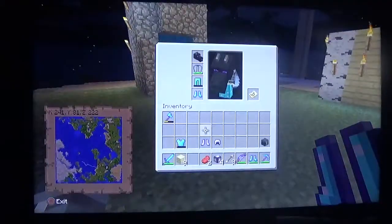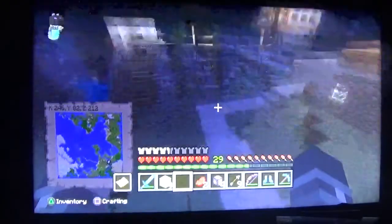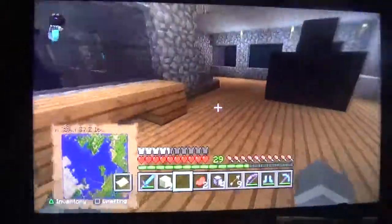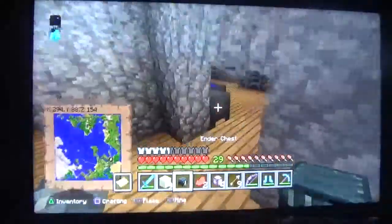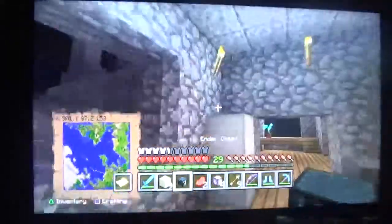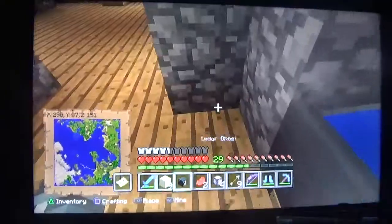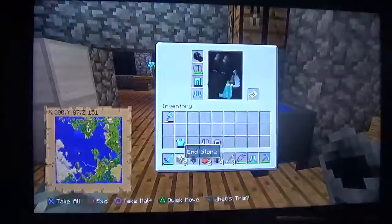We got an ender chest now, so we're going to run back to my house and put it in. Pika has an ender chest now too. Pika got some actually good sword, I heard. Shout out to Pika. We'll remove the sink and put the ender chest right there — I'll have a sink in the bathroom. Perfect.